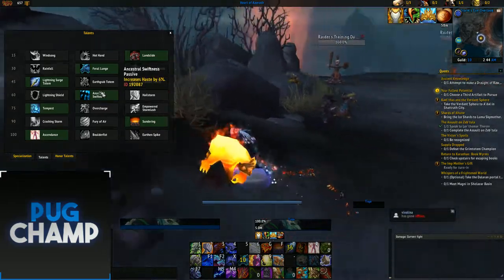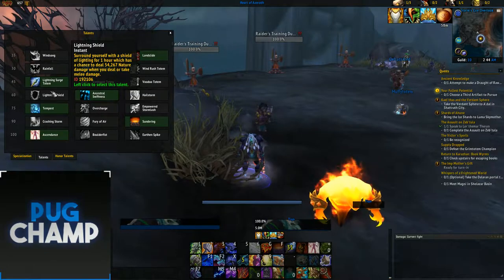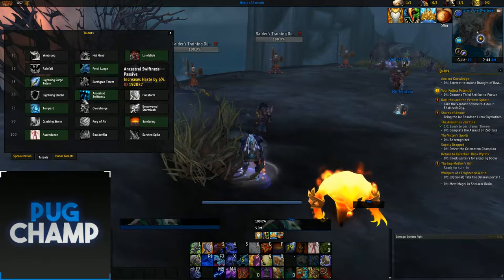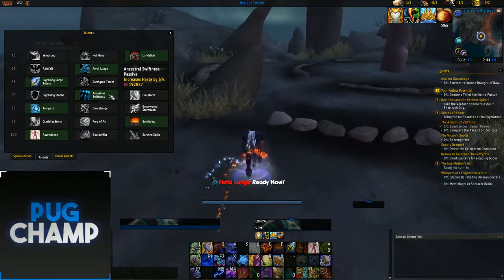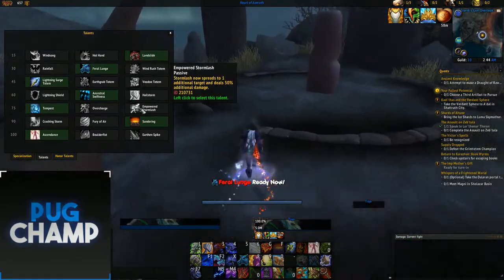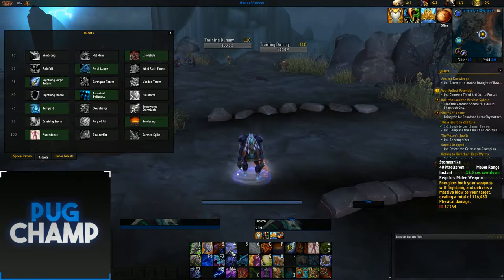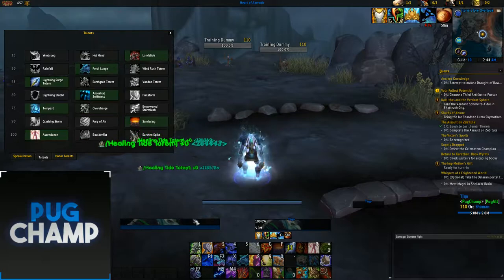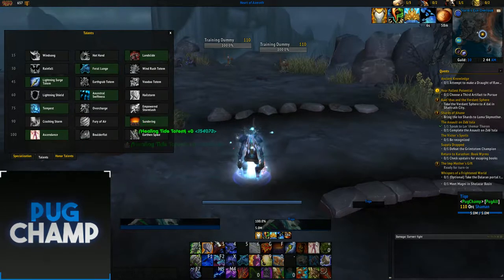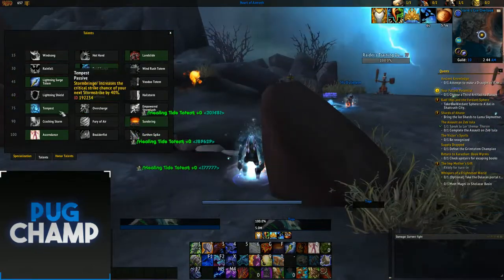Next, take Ancestral Swiftness — the flat 6% haste gives you a lot more damage output. Lightning Shield is just absolutely terrible; Ancestral Swiftness is the best. Then take Tempest — Overcharge is decent but you don't really want to be casting Lightning Bolts, so Tempest is a lot better. And Stormbringer is one of your main damage spells, so the increased damage from that talent is really good.